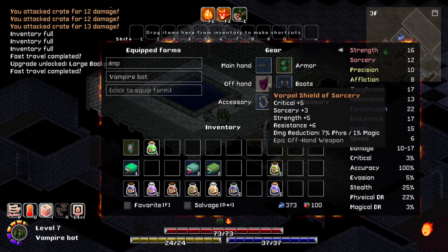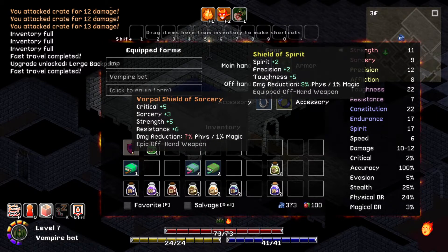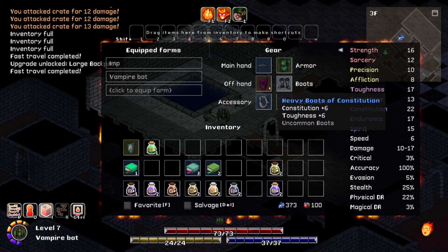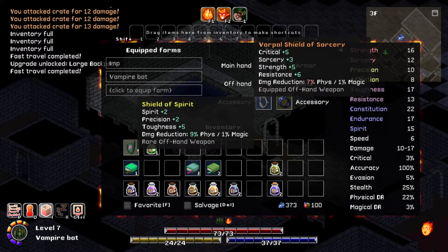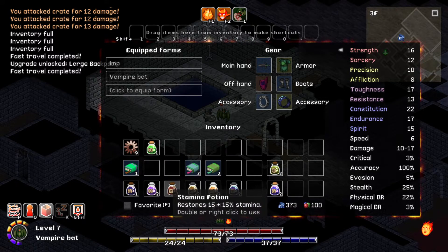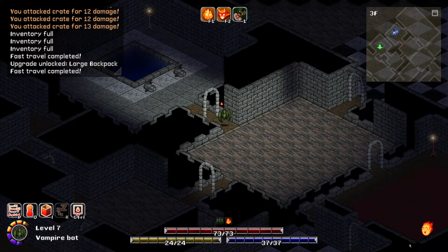I want this. Damage goes up to 17 - very nice. Sorcery criticals go up, 3% physical damage reduction - 22, take it off 15. It's really good, I don't need that anymore. Something I've noticed: you definitely want to save your identification scrolls for potions, because they sell for a lot and they can really help you. We only have a few monsters here, there's a shield in there.